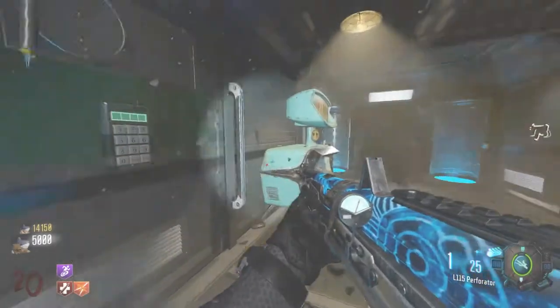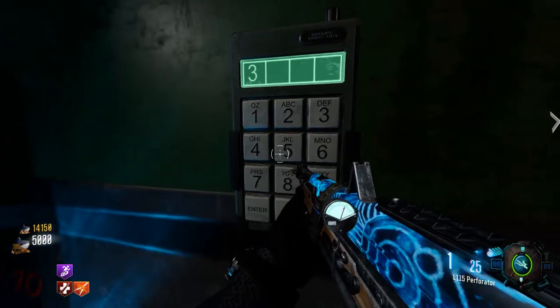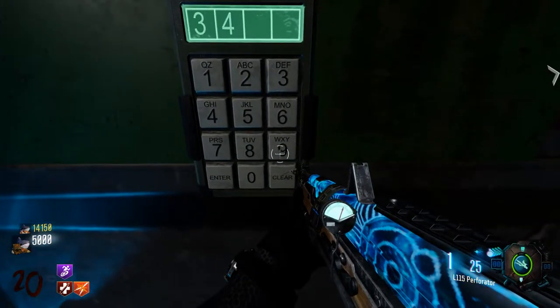I would recommend typing in the code 'dive' into the keypad in the submarine to spawn one of them in, but you can only do this once — you cannot do it before the boss fight.